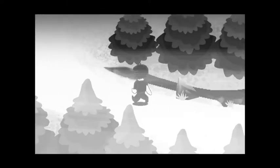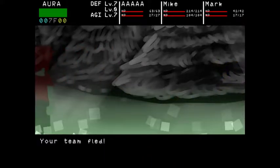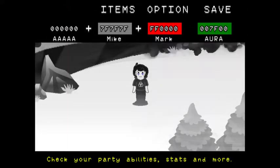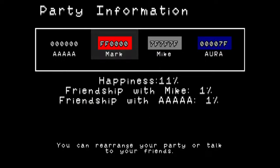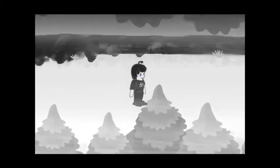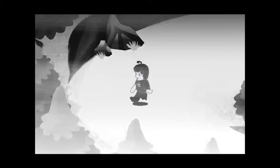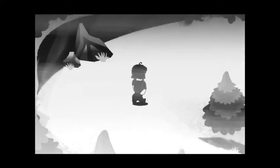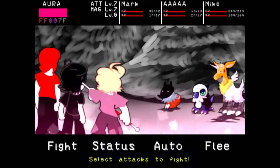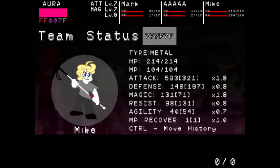We'll just run your encounter real quick. So you can actually switch these around to kind of get different stats. We see attack magic here, and as you can see, the attack and magic stats are higher.